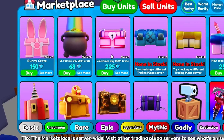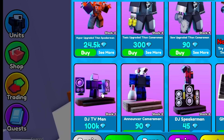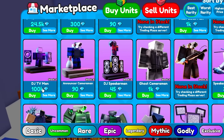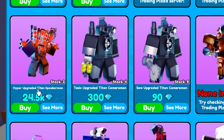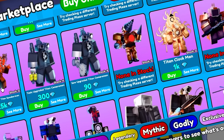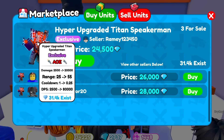So we head on over to the marketplace. Obviously we see all the crates, we see all these units. For example, let's say I wanted to get myself the DJ TV Man. Right now he currently costs 100,000 gems — that's definitely a little expensive. The Hyper looks a little more up our fancy. The Hyper Upgraded Titan Speaker Man costs 24.5k gems. That is a lot, but at the same time only 31,000 of them exist.